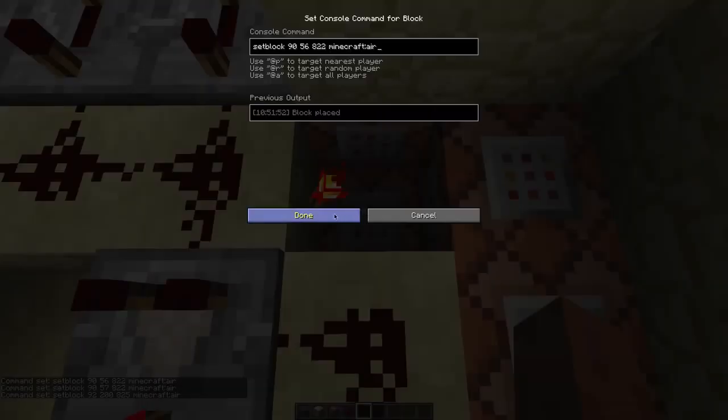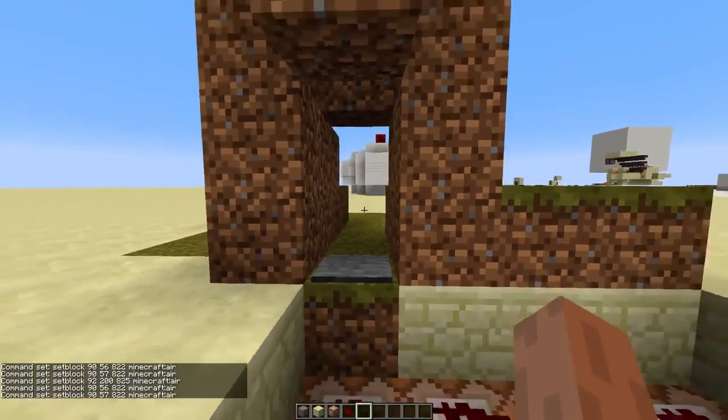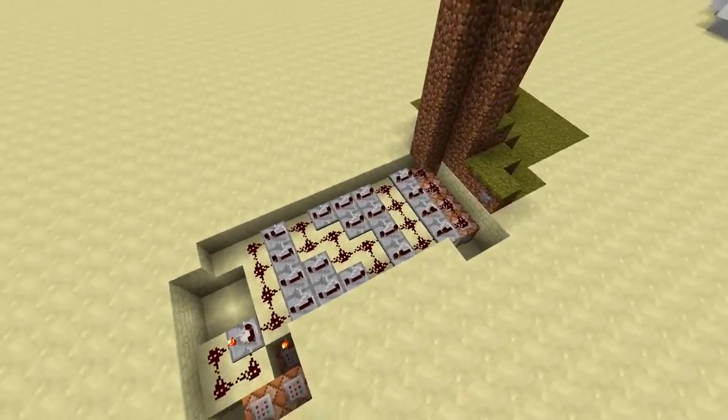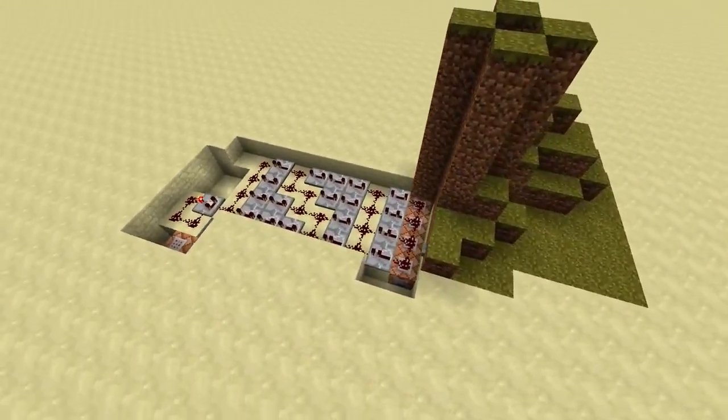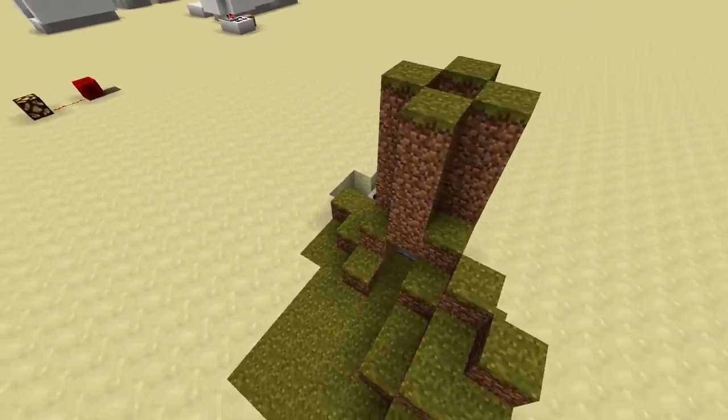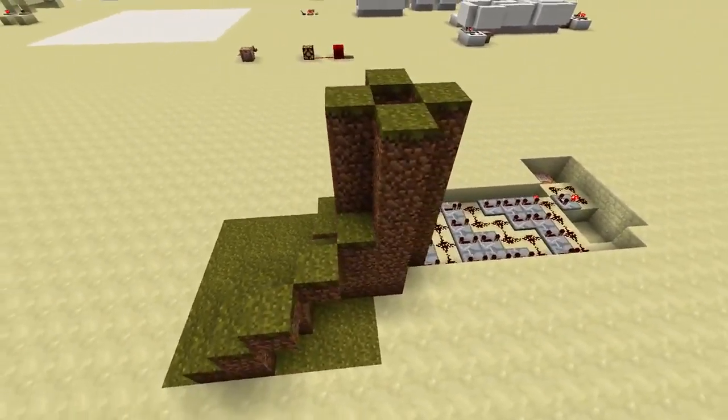And these command blocks set the dirt back to air so you can get back in. So yeah, that's it. Pretty cool if you just want to leave a server, or perhaps you just want to annoy someone and make his game crash every time he logs back in. Anyway, I hope you all enjoyed this video, and of course, thanks for watching.